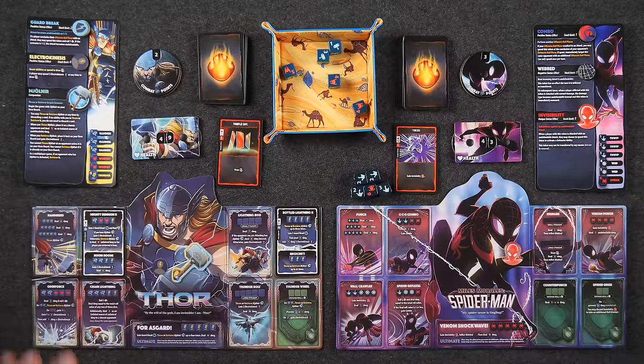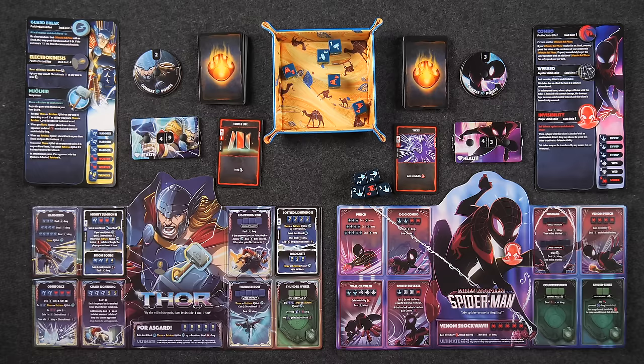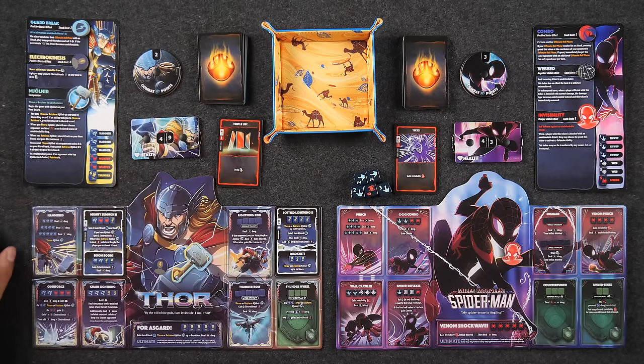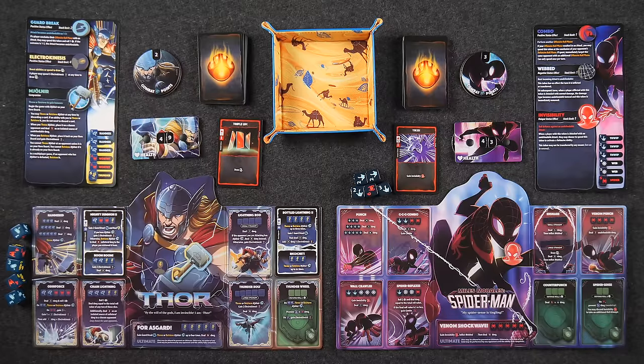The most ideal scenario is for me to have a stack of four Electrokinesis tokens — not using them to acquire cards, but using them for attacks. That's terrible for you. This is defendable, so you don't have to use your invisibility. How much total? Six.